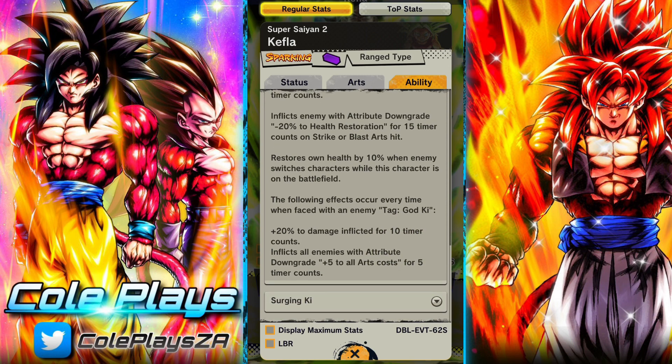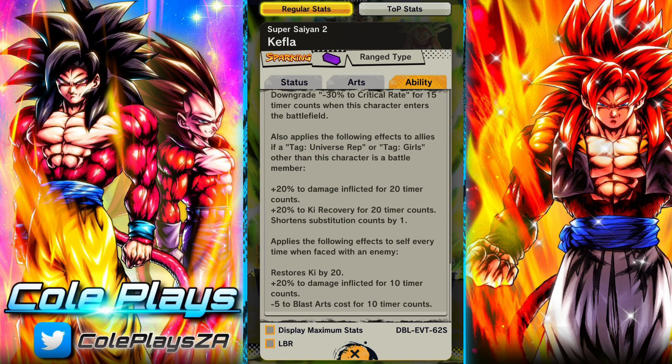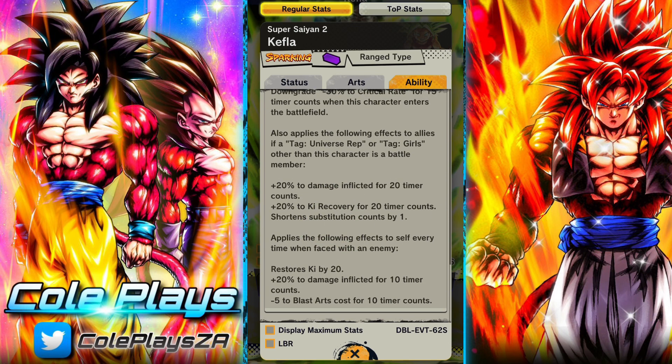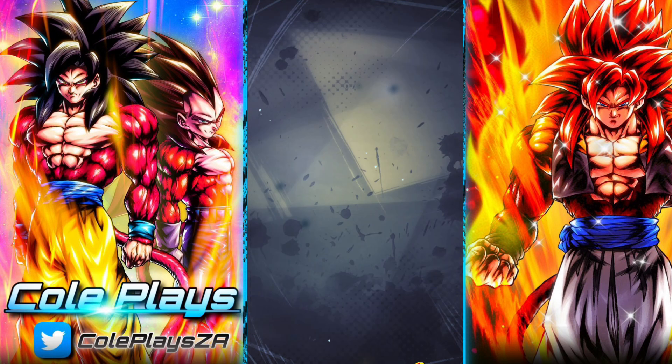If they need to start Zenkai-ing some of these units as they come out to make them usable, they might have to. Blue Broly is pretty strong — really, really good. Even her tag — facing a God Ki unit — there's not a lot of God Ki units currently in the meta. Universal Survival Saga Goku from the Anniversaries is maybe the most prevalent one. A lot of the time you're fighting Ultra Rare Fusion teams. Maybe Super Saiyan Blue Gogeta, but she's just going to get incinerated by a Super Saiyan Blue Gogeta anyway.